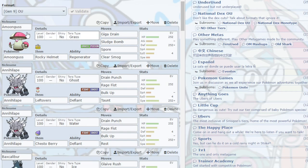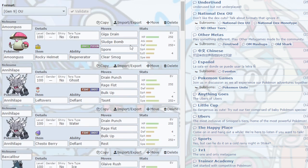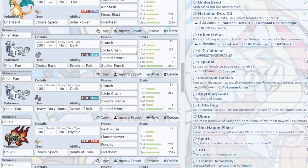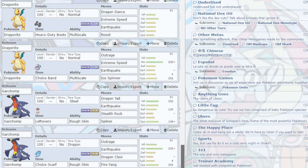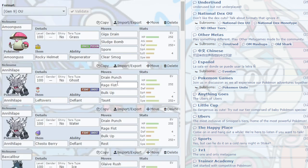Hello everybody. Today I'm gonna be showing you what set is making each Pokemon good in the OU metagame right now. This guide will go in alphabetical order, and I will leave the PokePaste for all the boxes down in the description if you want to check them out. Box 1 will be Amoonguss all the way until Garchomp, box 2 Garganacl on to Torkoal, and Toxapex on to Volcarona for the last box. Let's start off with Amoonguss.